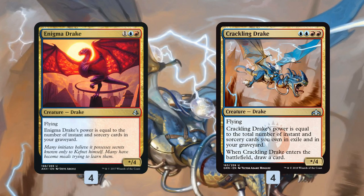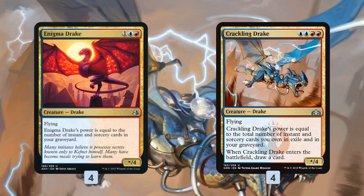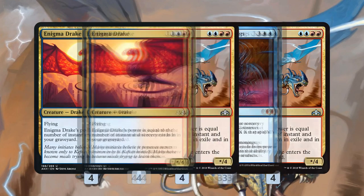These cards are the foundation of our deck. We're looking to stock our graveyard quickly with cheap cantrip spells, maybe some burn spells, and then hopefully beat our opponent down with massive drakes in the air. Our next card is Metallurgic Summonings.